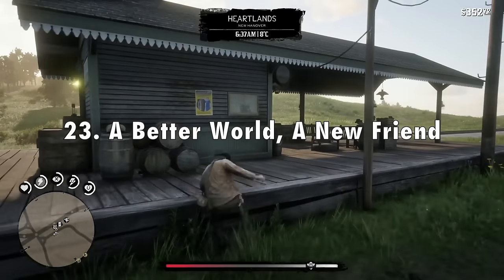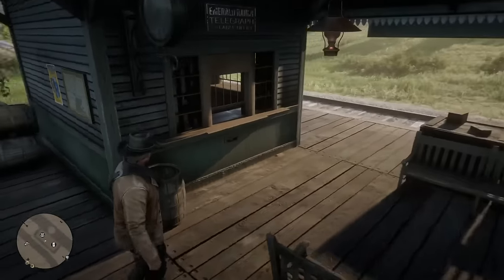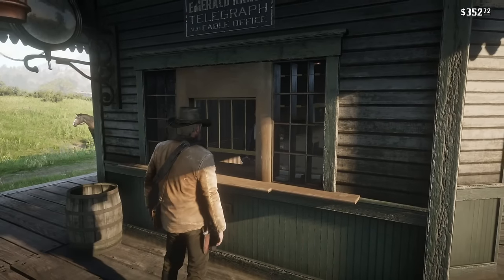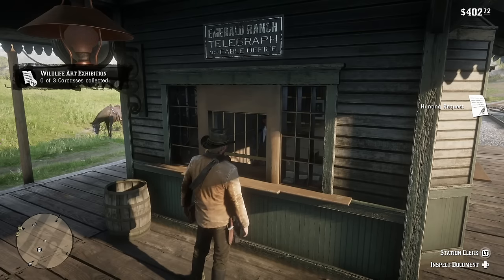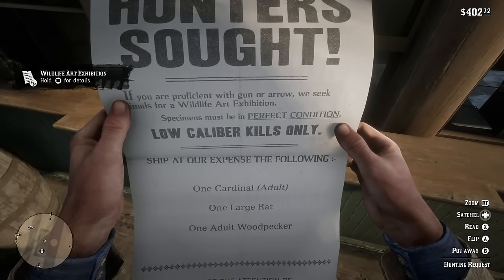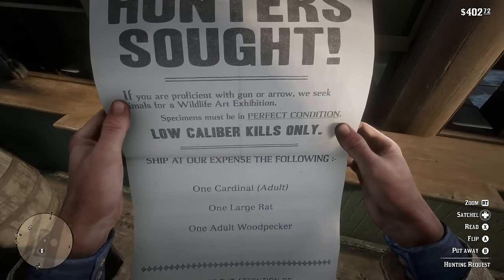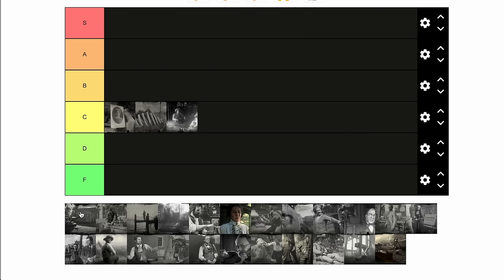In 23rd place, A Better World, A New Friend. This one's kind of cool just to get that squirrel statue, but collecting every single perfect pelt is so hard and tedious. While it's a really big accomplishment when you actually get the squirrel statue — and eventually getting the squirrel achievement where you put it back at Beecher's Hope — I don't think this mission is that interesting on its own, so it's also in C tier.